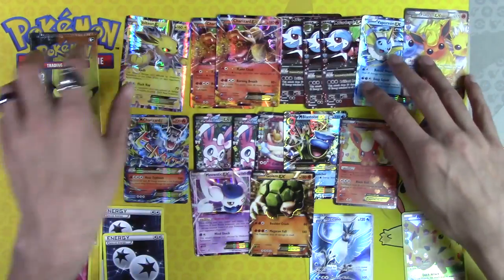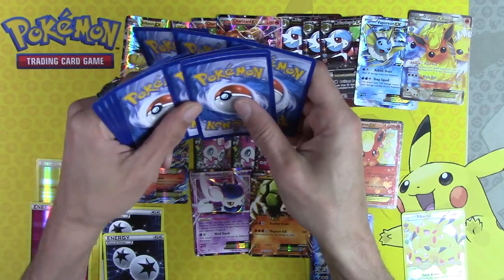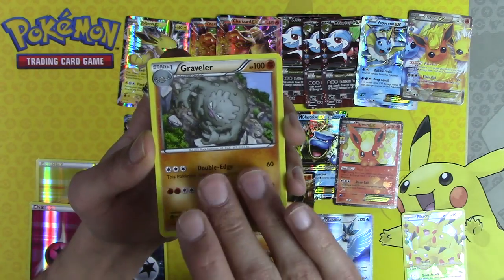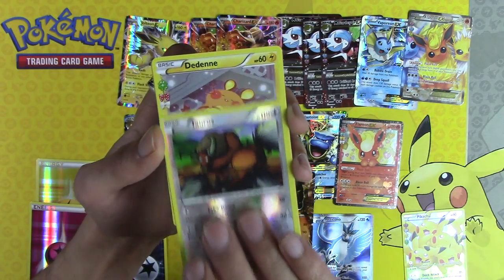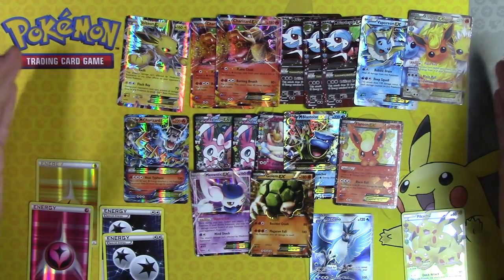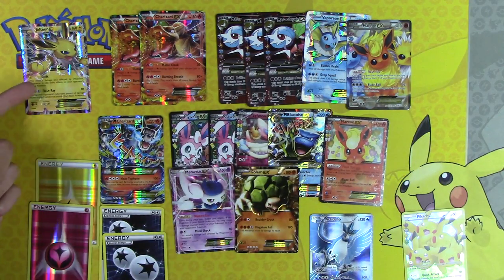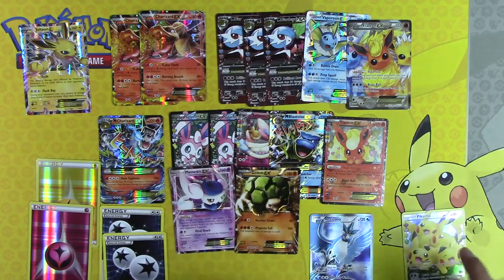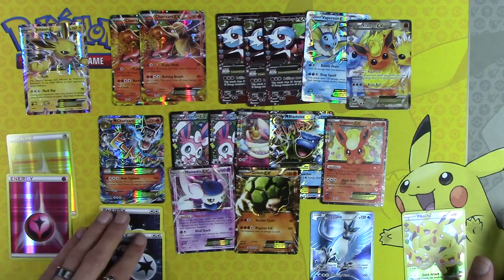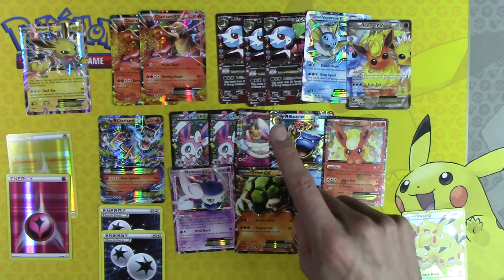Evo Soda, Golbat, Olympia, Mega Gardevoir EX — our third one — that's fifteen EXs! And Golem EX — sixteen EXs out of thirty-six packs! Sixteen EXs. And given the fact that we hit the Jolteon, the Mega Charizard and Mega Blastoise, and got to have Pikachu hug a group of four Pikachu — no complaints here. If you liked it click like, if you didn't click dislike, and if you want to be awesome click that subscribe button. Thank you!